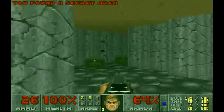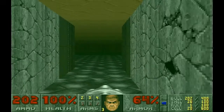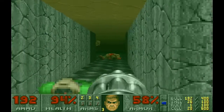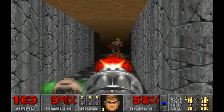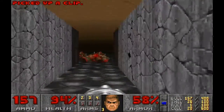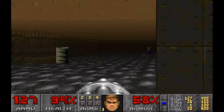Over here is another secret. Give yourself the chaingun. And that door opened up. So I'm just going to try and duck in here when the imps come along, because then you get away from their fireballs. I'm just going to take them out from here, because if you get in there they start attacking you from both sides and it's no fun.